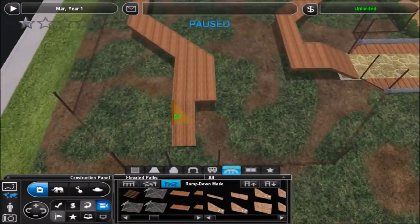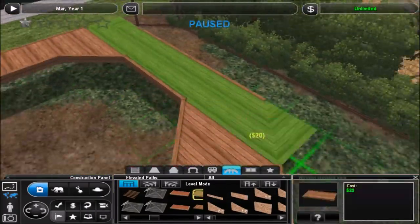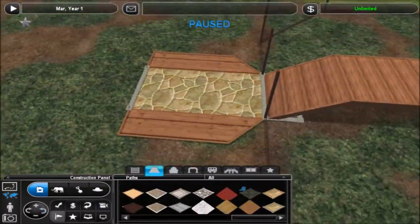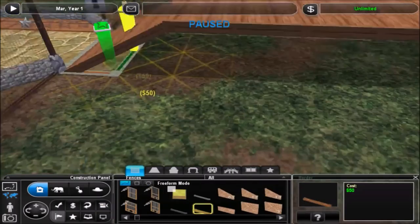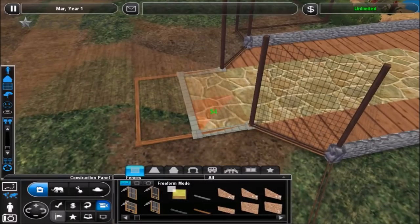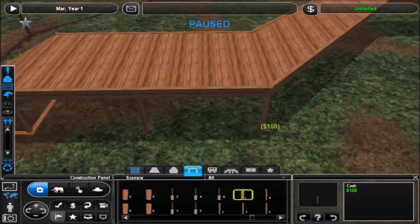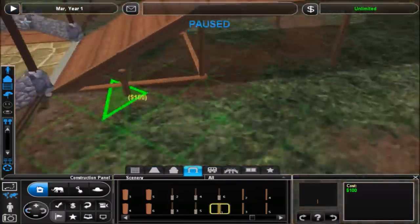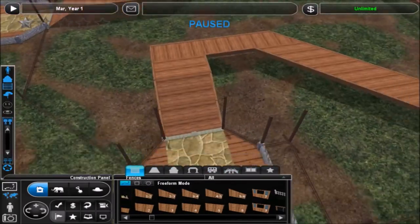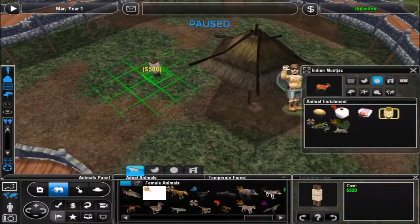Once I knew I was going to do the elevated path, I tried to decide what animal I actually wanted to use. I played around with a few different ones — I was pretty confident I wanted some type of antelope or deer. Ultimately I settled on muntjac deer. If you don't know what those are, they're an omnivorous deer from Asia and India. I put a couple of different species of them in here, which you'll see once I get to that point in the video. Right now I'm just sorting out the elevated path to make it look the way I want, building it up with walls instead of posts, which I think looks better, with posts all the way around.